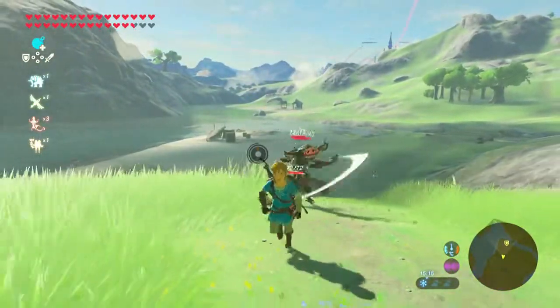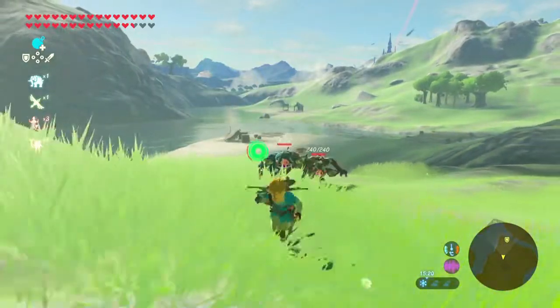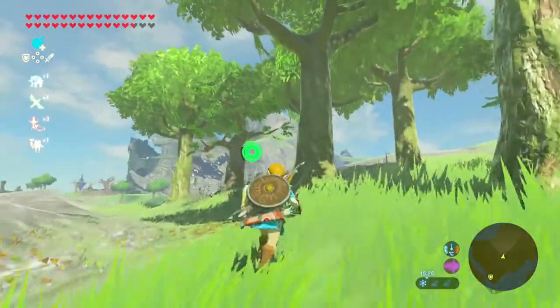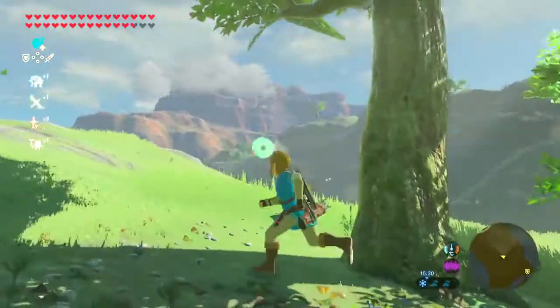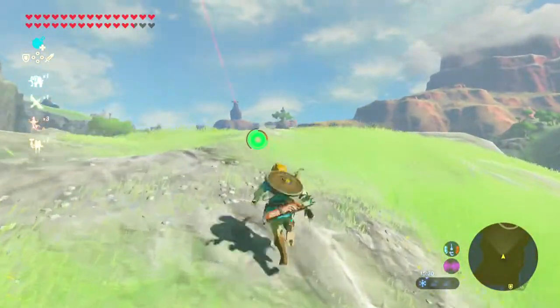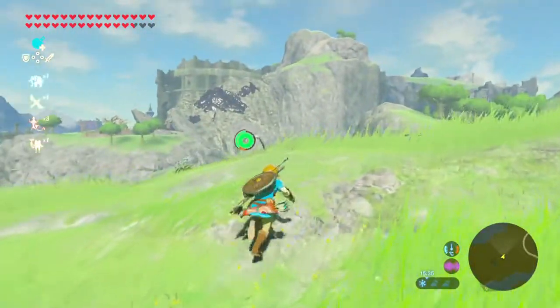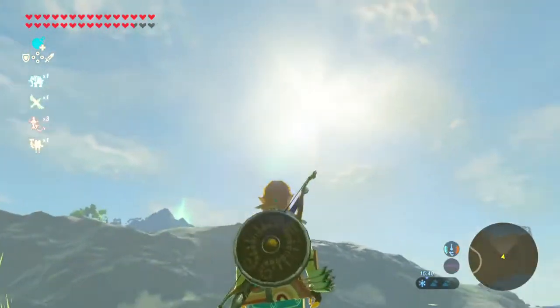That's how to get all the equipment for Link's signature look. It's a nice way to run around the world just so you can relive the great moments of the trailers when we first got them at E3 and stuff. That's basically where everything is — it's probably a Traveler's Shield somewhere on the Great Plateau, but obviously I don't know where it is.